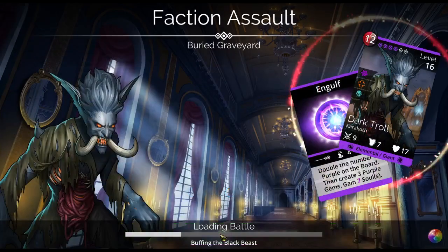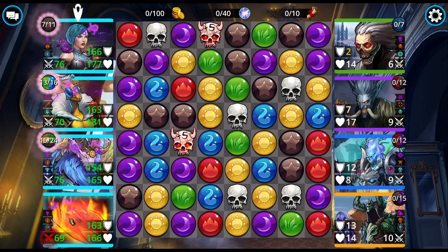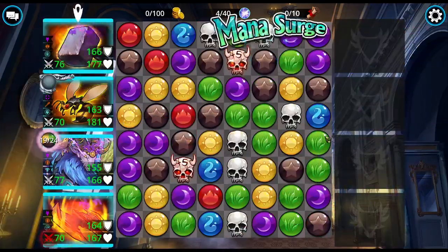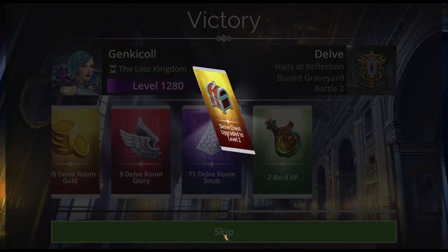Something I really like about the Mirrored Halls Faction Assault is that there are four treasure rooms here. This is a good place to consider leaving at a lower level, not taking it too terribly high, because it's a great place to milk for treasures.